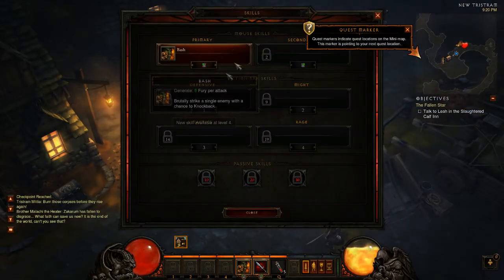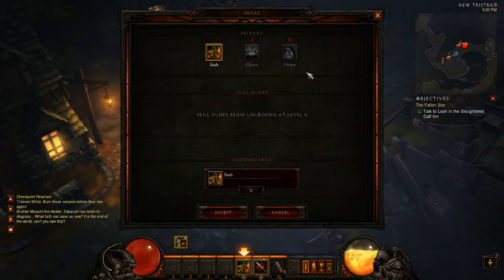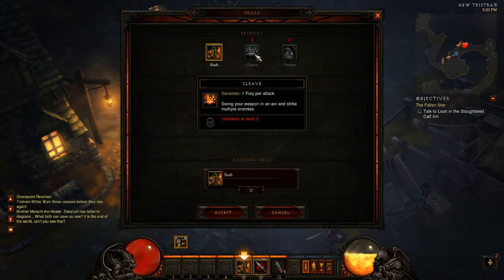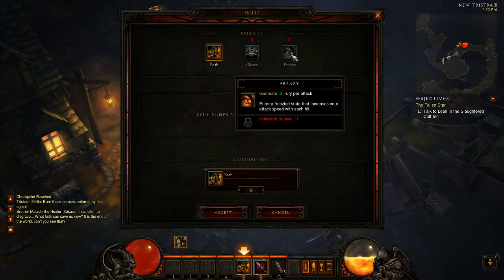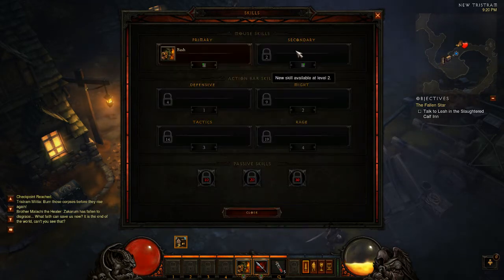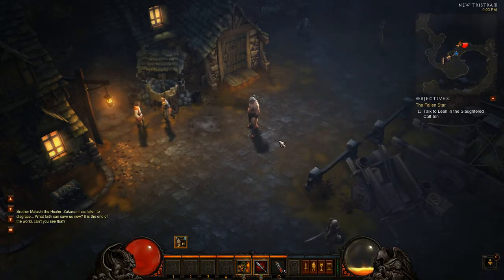Let's have a look at the skills. The primary abilities you get — there are only three: Bash, Cleave (swing a weapon in an arc to strike multiple enemies), and Frenzy (enter a frenzy state that increases your attack speed with each hit). Fairly basic, and I can't access more until I level up, which isn't far away. I'll pause the recording and be right back.